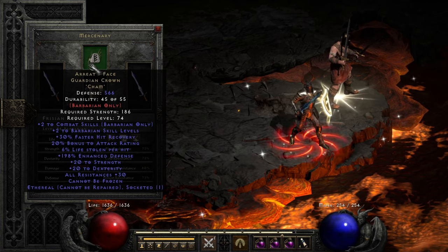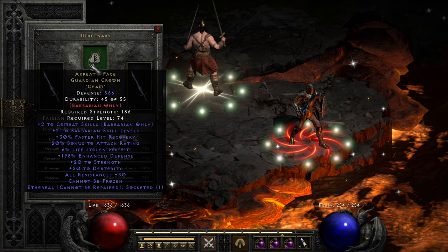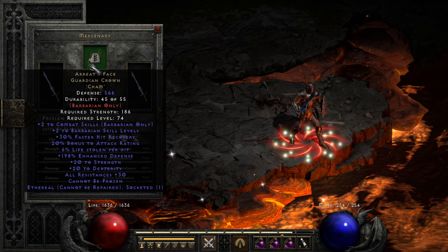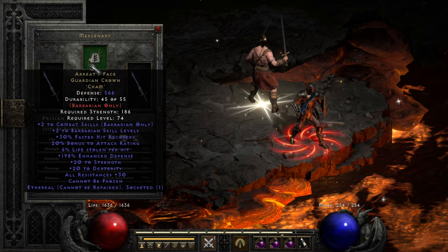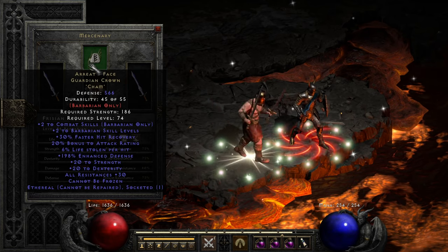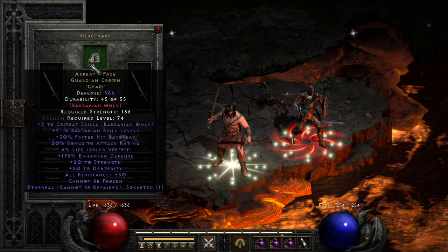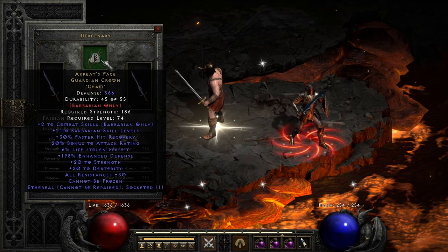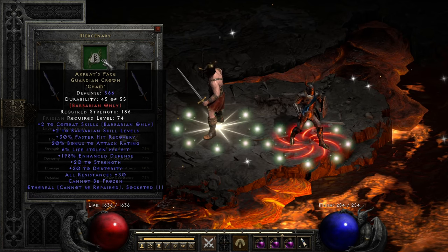Ariat's Face allows us to throw a Cham in there for Cannot Be Frozen, whereas with Andariel's Visage you might need fire resistance to offset the negative 30 it brings. And Ariat's Face is just awesome. We have a very high roll ethereal option here that I upgraded — unfortunately it didn't roll that well on defense, but it's still incredible. We've got 2 to combat skills plus a further 2 to all skills for barbs, 30% faster hit recovery, 20% bonus to attack rating, 6% life stolen per hit — very important as his main source of life steal with Lawbringer's not coming into play much — big enhanced defense, 20 to strength, 20 to dex, all res 30, cannot be frozen, ethereal, class specific.